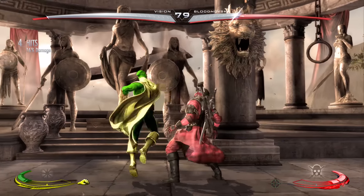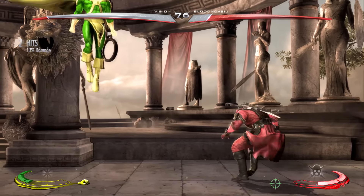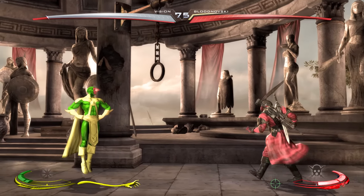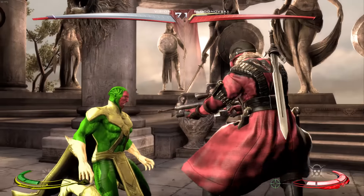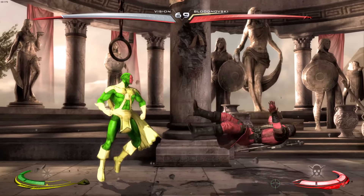As for the skin itself, it looks fantastic. It looks like the Vision, it sounds like the Vision — well, that's Martian Manhunter's voice — but it's just really amazing how the skin came together. The name is the Vision, and the super bar is green and yellow, which looks fantastic, as well as the little super meter icon.